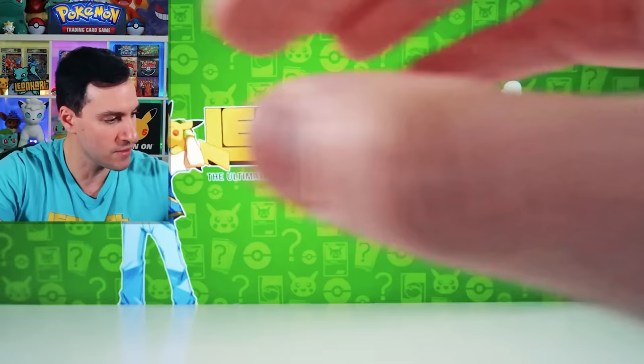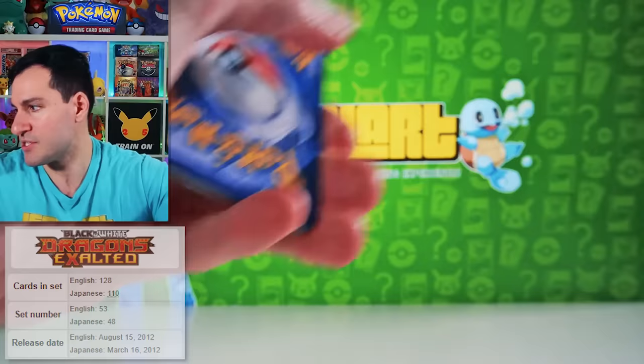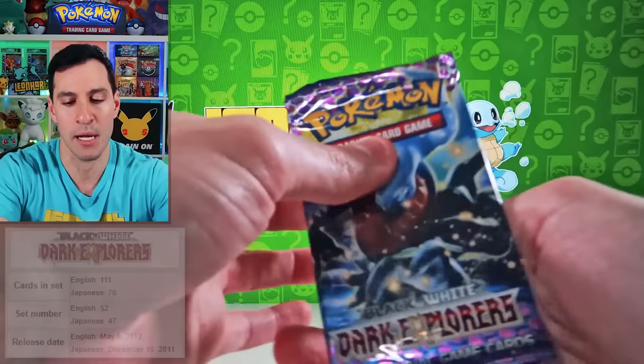Next up is Dragons Exalted — lots and lots of incredible cards in this specific set. Soon enough we will be done with the codes. We're going back in time. Just for my Leonhart 90s pop-up shop, which is happening next month here in Dallas, Texas — basically recreating a card shop from the 90s and early 2000s. Don't sleep on this set, everybody — Dark Explorers. Beautiful set.